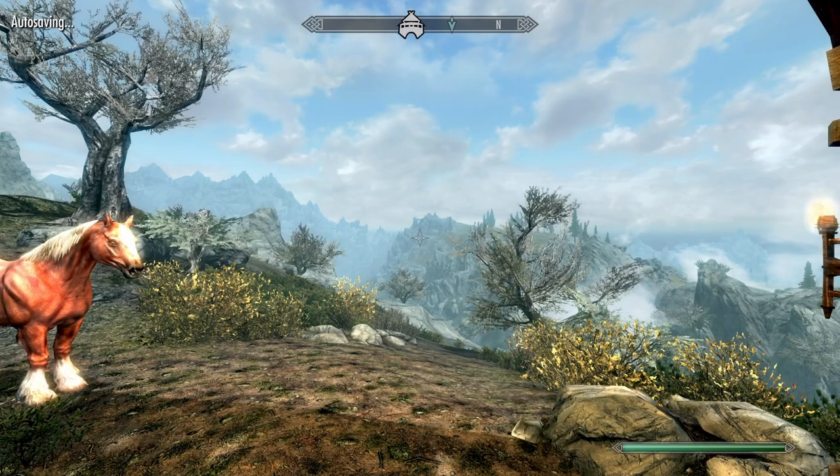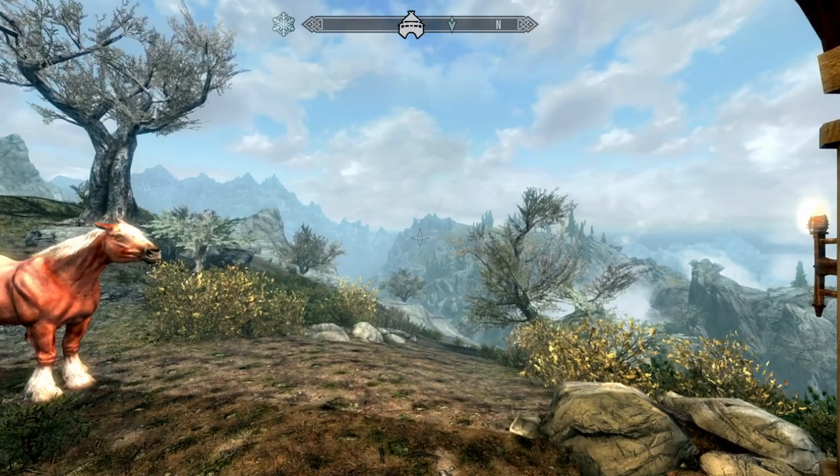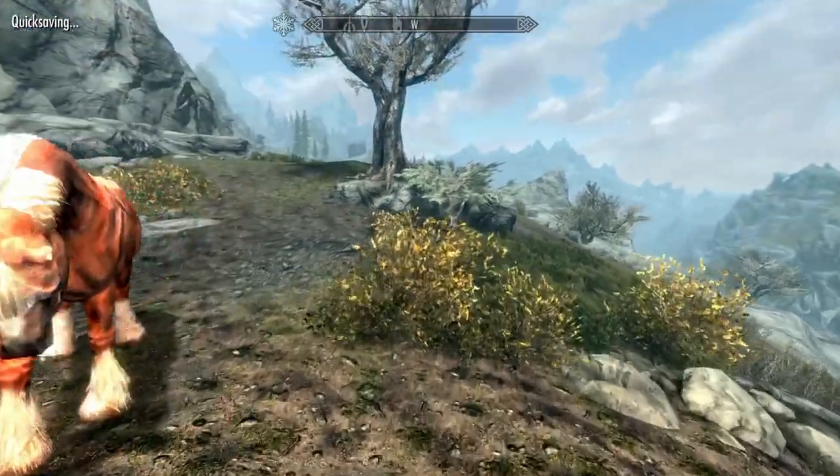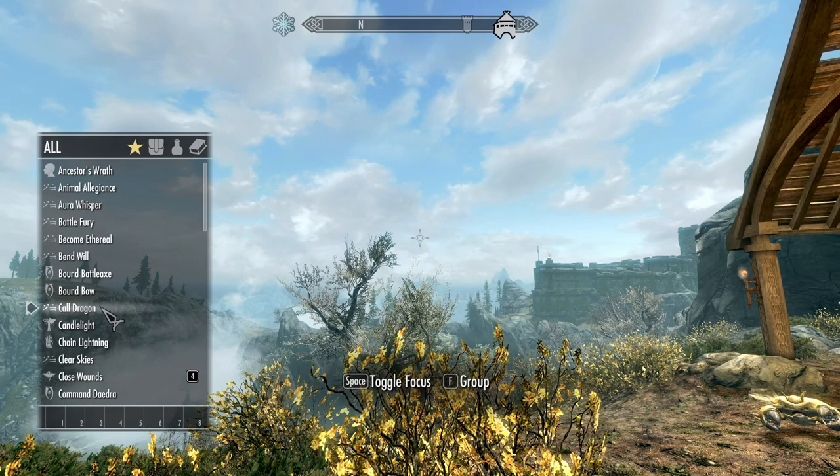We dealt with that journal. Whiterun guard barracks — okay, I don't know how many times we've even been in the Whiterun guard barracks, not to be confused with the dungeon itself, but the barracks are near the main entry. Call Dragon.